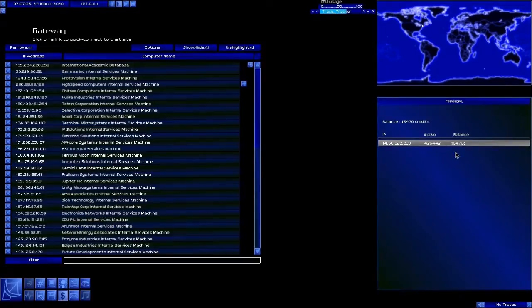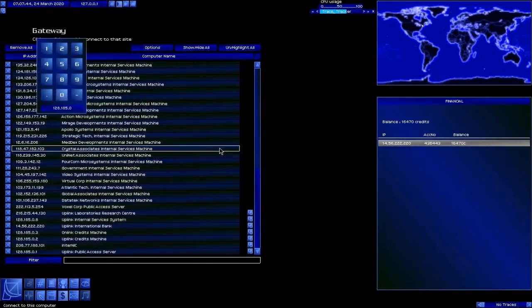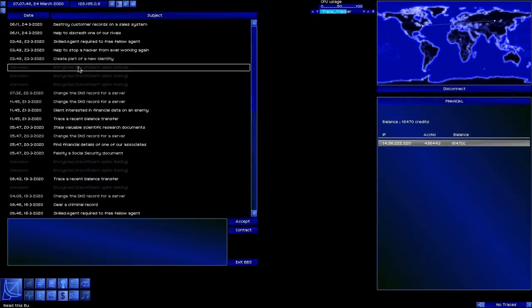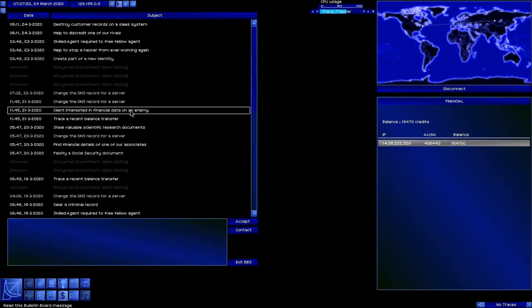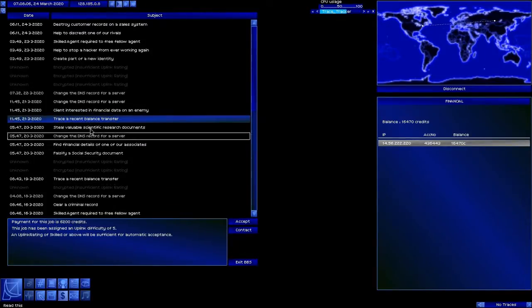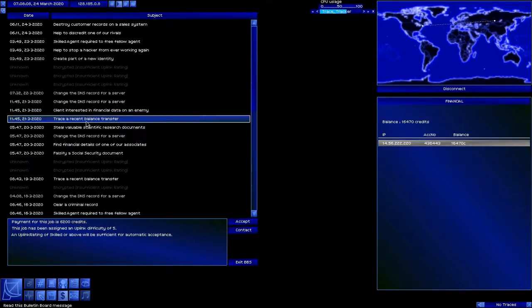That has made us a bit of money — we're up to 16k. Let's connect to Uplink Internal Services and check our mission list. Now we have some more stuff here. Client interested in financial data on an enemy — that is a bank hack. Trace a recent balance transfer. This is actually a very, very good day for us. These trace a recent balance transfer missions give you the opening to hack a bank — and I'm talking steal the money from it.